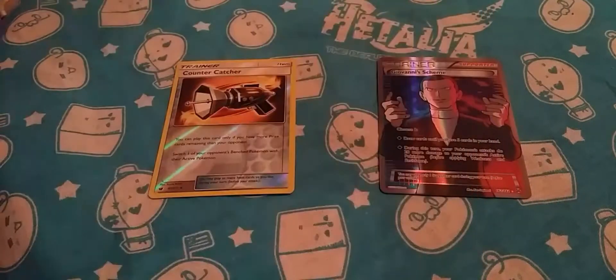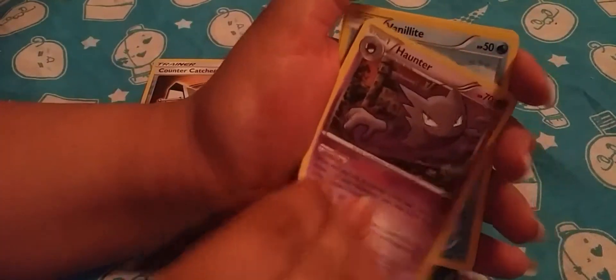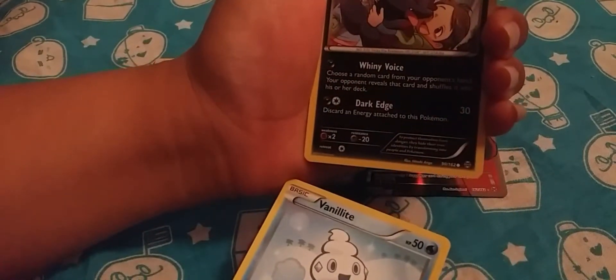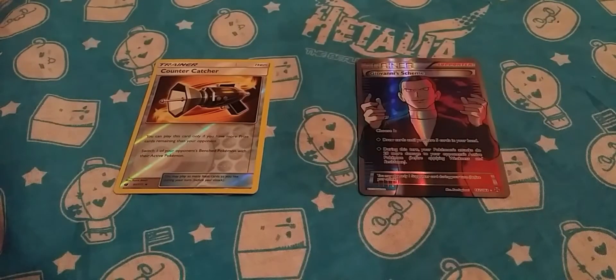Okay, this is my last Break card. May the gods be forever in your favor. I got a Houndoom Spirit Link — Houndoom Spirit Link, that's awesome. And then I got a Wailord. And a Zygarde. That's cool. I like that artwork. That's getting sleeved.